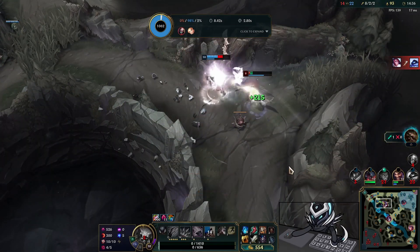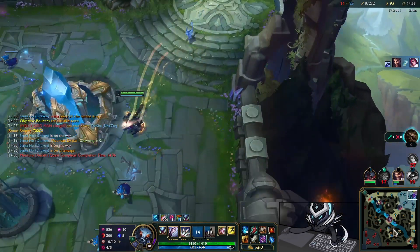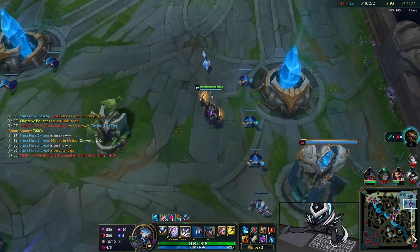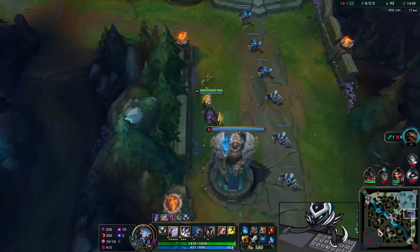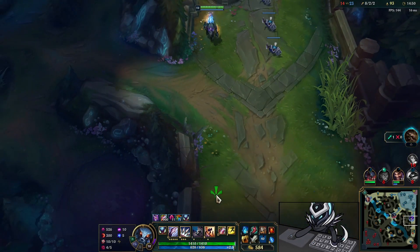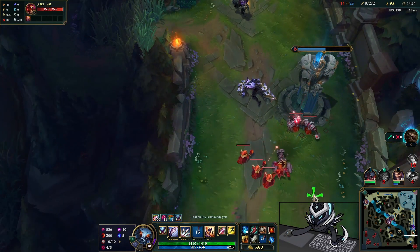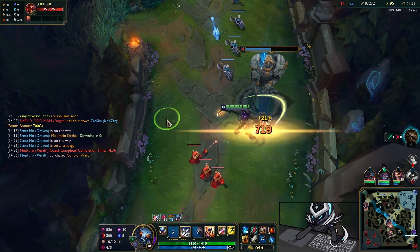Draven is just the champion of all time — he kills the Xerath. When we respawn we're going to go into the bot side, try to pursue our Hydra, try to catch this wave — we also have bot side camps to take. We have Dragon up too but you'll see I just decide to instantly recall.